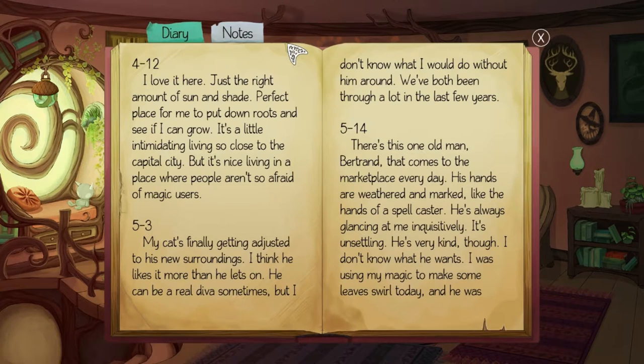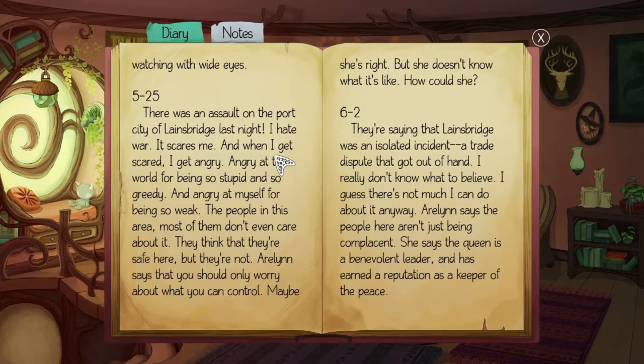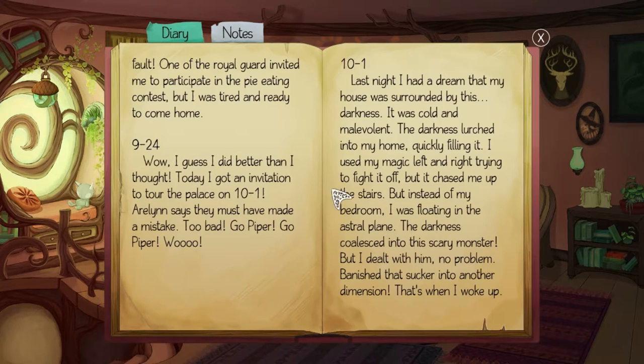'There's one old man Bertrand who comes to the marketplace every day. His hands are weathered and marked like a spellcaster's. He's always glancing at me inquisitively — unsettling, but very kind.' There was an assault on the port city of Lanesbridge. 'I hate war — it scares me and when I get scared I get angry. The people in this area think they're safe but they're not. Erlin says you should only worry about what you can control. The queen is a benevolent leader and a keeper of the peace.'